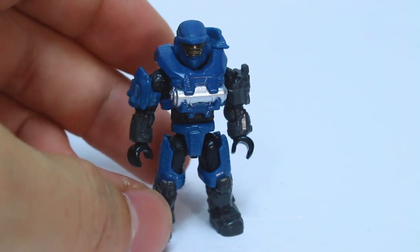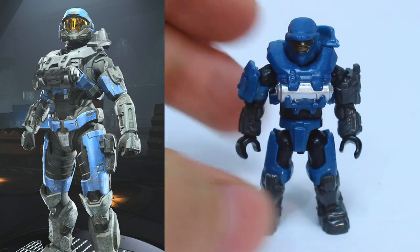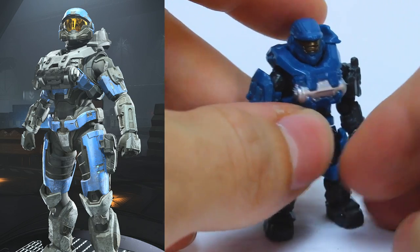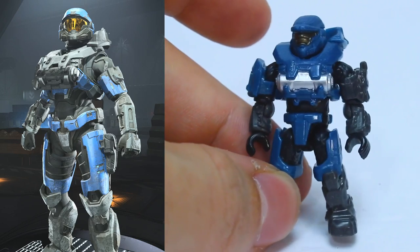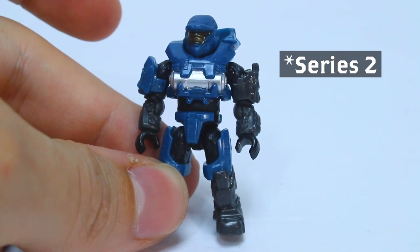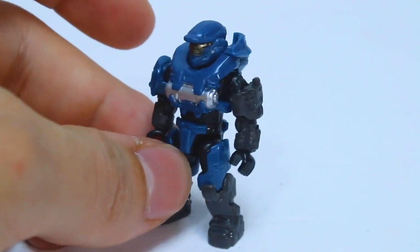I almost included this next guy in the main list because it's so close, but it was just missing enough details to make me go hmm — so this is the Noble Principal coating. You can see the in-game one is pretty darn close. The only thing is the chest plate has way more gray than the actual figure, but it's basically there — it's got the blue and the gray, the balancing is there. I would say this is like 99% there, which is why I almost put it in the main list. If you use the Noble Principal coating in-game, this is the Spartan for you to track down. This was the Halo Infinite Series 3 blind bags.